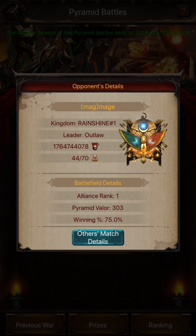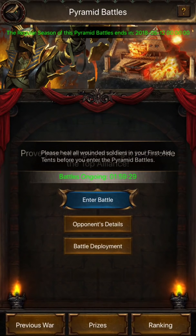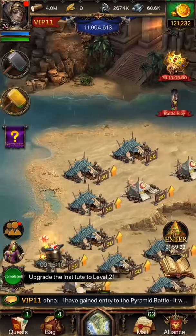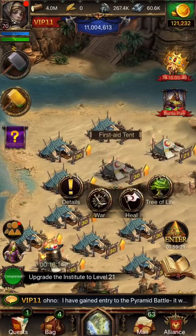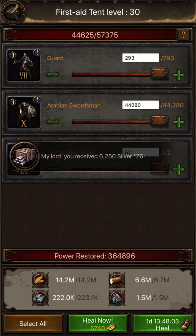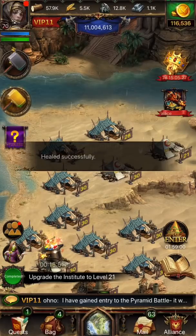Pyramid Battles will take place on the Tuesday following registration, between midday and midnight, depending on the time slot you selected. Players cannot enter the Pyramid Battlefield if they have wounded troops in their first aid tents, so make sure you have enough resources to heal all of your wounded troops before the battle begins.